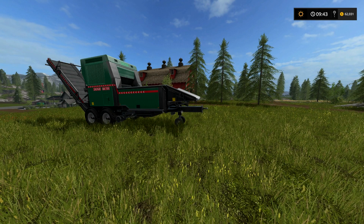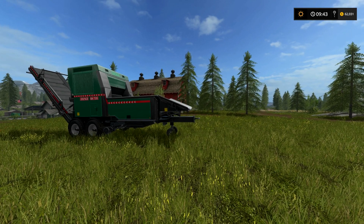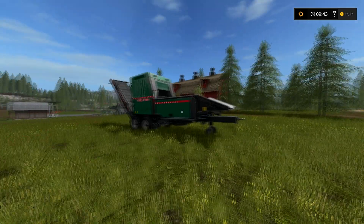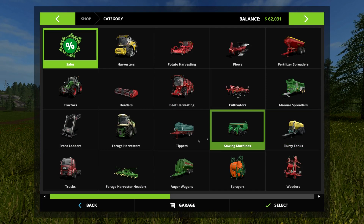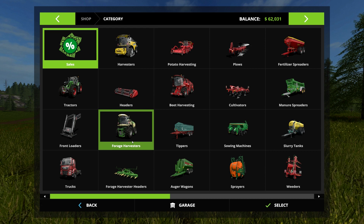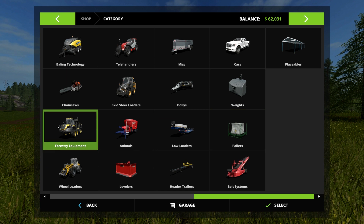Hello everyone and welcome to a Farming Simulator 17 tutorial. Today we're talking about woodchips — specifically woodchips using forestry and wood chippers, not poplar trees. If you're looking for poplar trees and forage harvesters, please refer to my poplar tree tutorial; I will put a link in the description. So if we go to forestry equipment...